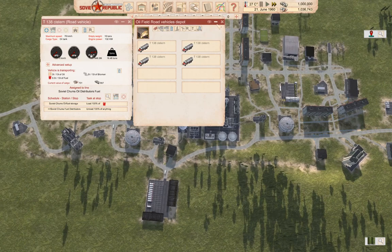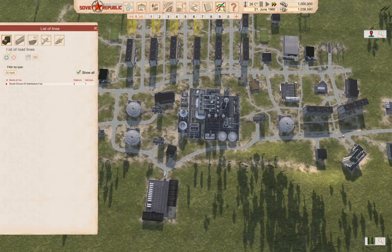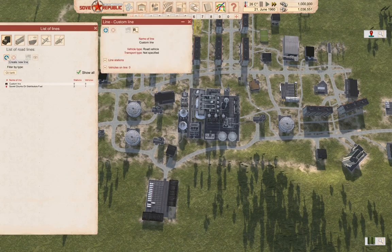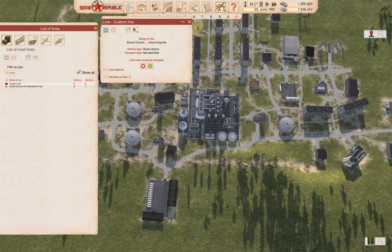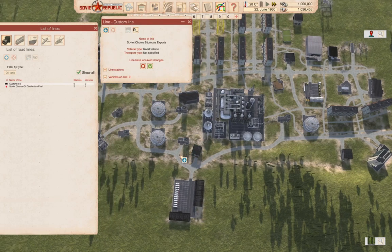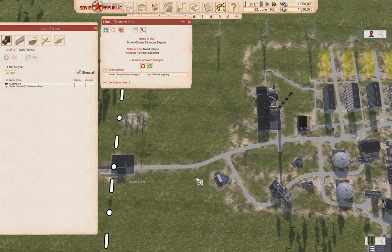Might not use them all right away, but we'll need a couple at least. So we'll go and create a new line — this is gonna be Soviet Chums Bitumenis Exports. Because the name just sounds dumb. So we're gonna go here and then we're gonna go here.